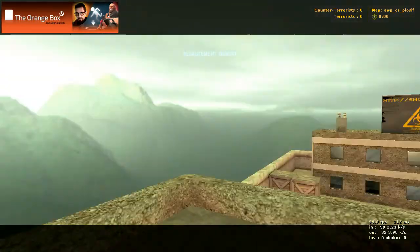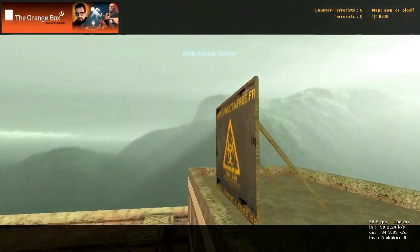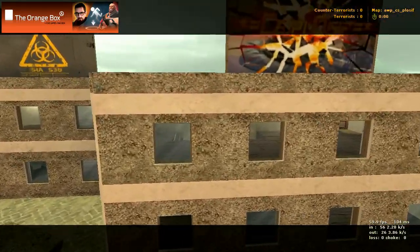There's a ladder that you can get up on the roof. There's your roof. Got a sign for some cover. And the other building is exactly the same. So there you have it.